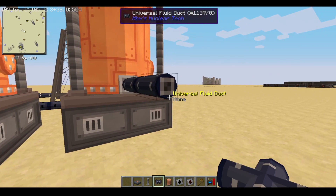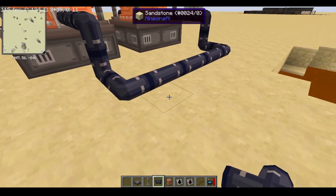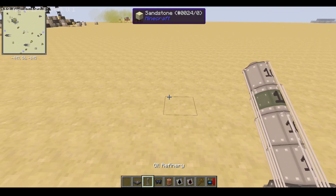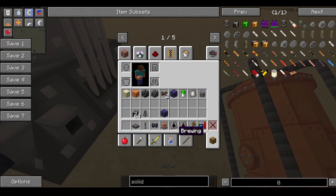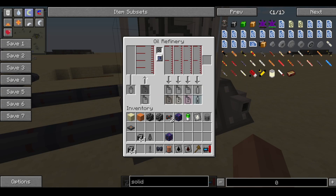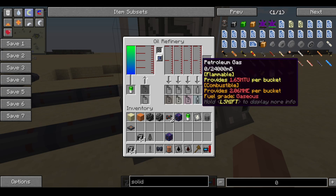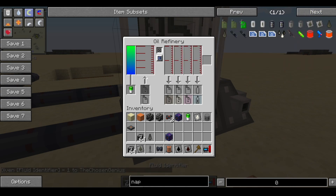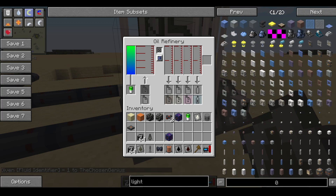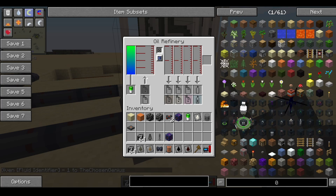Now we need to get it out, obviously. So let's make a little duct over here and get the hot crude oil over to our oil refinery. This hot crude oil — we also need to supply it with power. And it's going to make heavy oil, nafta, light oil, and petroleum gas. And also sulfur. So we're going to need all those components — the nafta fluid identifier, the light oil fluid identifier, and the heavy oil fluid identifier.